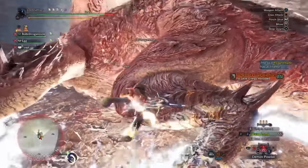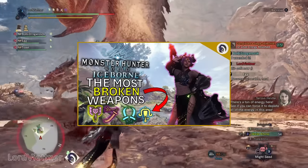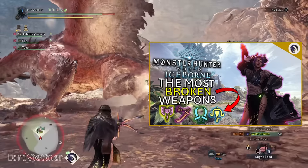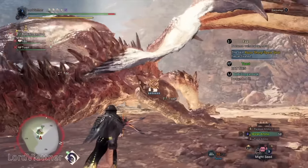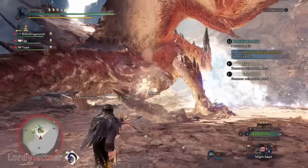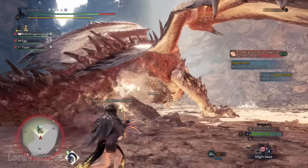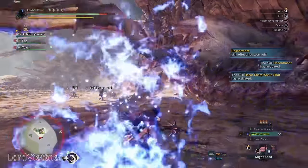Hey Hunters, Lord here, back with yet another Iceborne video. In my last video where I covered the best endgame weapons for each weapon type, a lot of you wanted a more progressional guide to get to the point where you can farm those endgame weapons, so in this video I'm going to cover progressional sets for multiple stages of the game, as well as provide a general overview of weapons that are good for each stage prior to unlocking and hunting Kulve, Safi, Alatreon, and Fatalis.